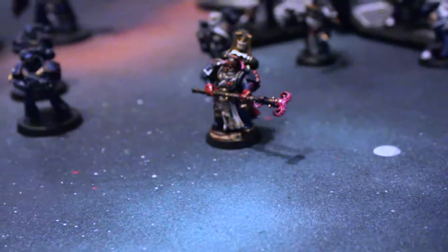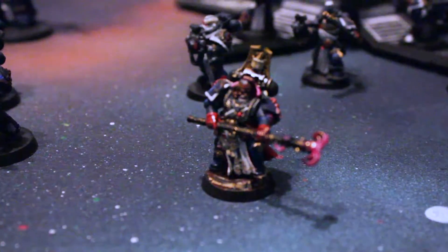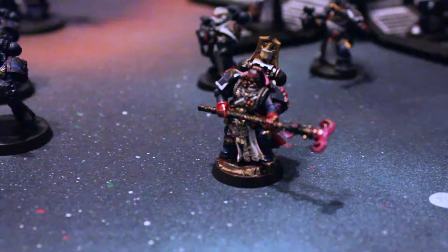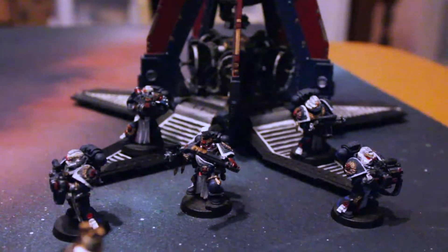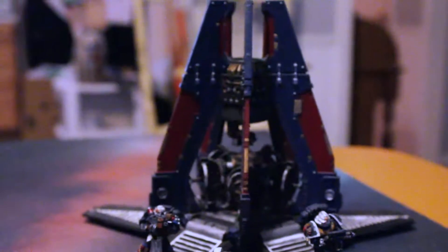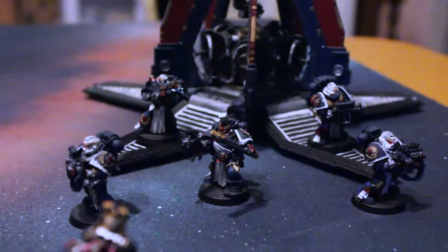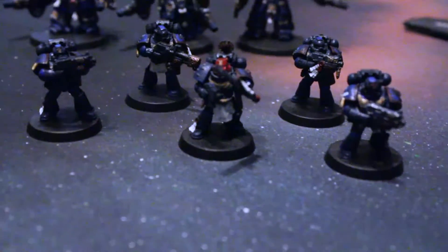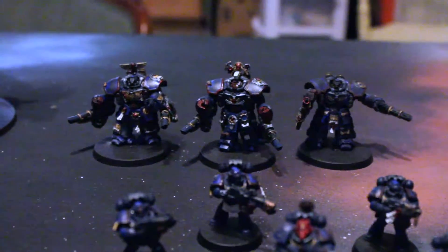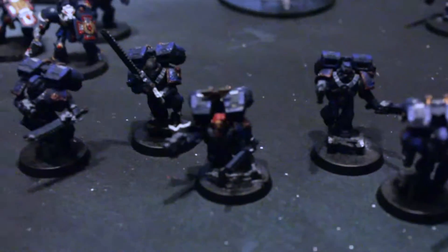Got my Librarian — he has a little angel wing thing but it pops off easily. He's one of my HQ options. I'm building Pedro Kantor, because this is a Crimson Fists army. There's my Sternguard hanging out with their drop pod, who sadly won't be in future games because Sternguard got nerfed, and drop pods are really expensive in 8th edition. Got my tactical marines hanging out with their flamer, because flamethrowers are awesome.